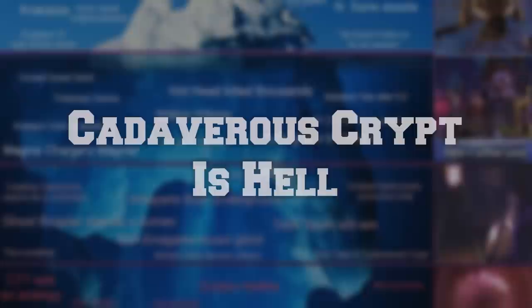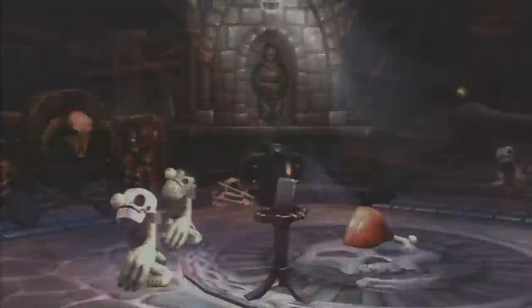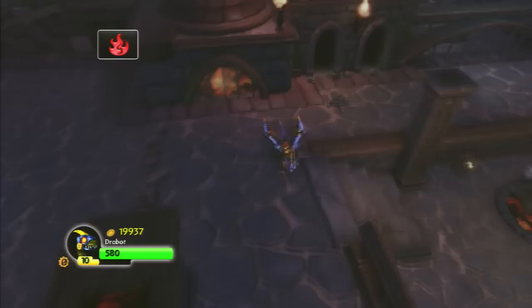Cadaver's Crypt is Hell is probably one of the darkest theories on the iceberg, and it isn't technically wrong. If you count the Underworld levels as Hell in the Skylanders series, then Cadaver's Crypt is Hell — full of undead creatures hostile toward you. However, the level is titled Cadaver's Crypt, and that's likely exactly what it is: a crypt, evidenced by all the skulls and bones inside.